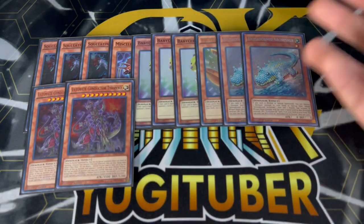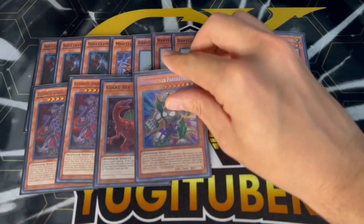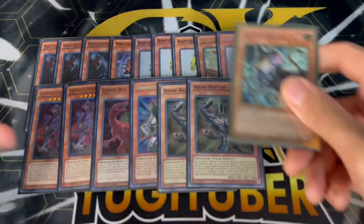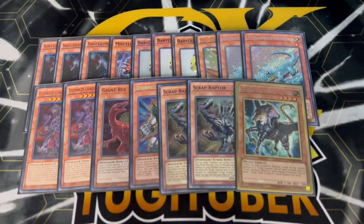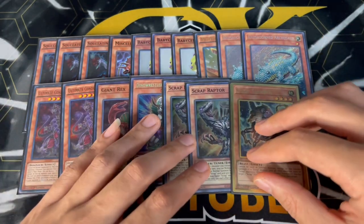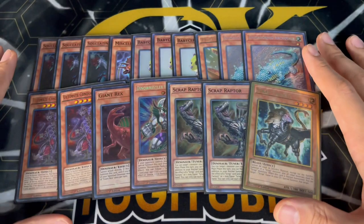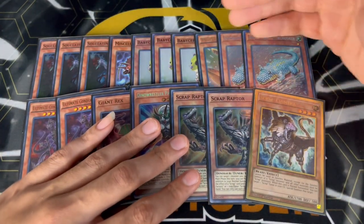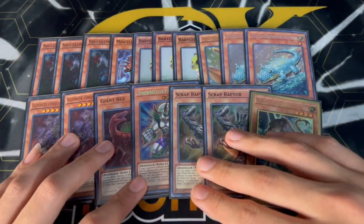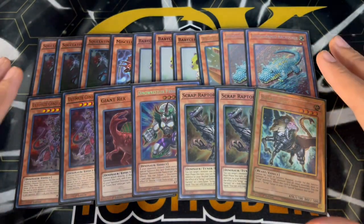Conductor Tyrano makes this deck really good and you can OTK super easily, which is why you want to go second — but going first you're also in a really good spot. We're playing the one Giant Rex, the one Pancratops — that's it for the pure Dino monsters. The other Dino you're playing is Scrap Raptor, and then you're playing the one Scrap Chimera — so we're playing the Scrap Engine as well. Scrap Engine is really good going first but also going second because Scrap Wyvern pops cards your opponent controls to help break boards. This is the most consistent lineup; you want to max out on the combo pieces — Baby plus Arco, Baby plus Soul, Baby plus Misk.